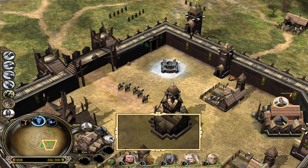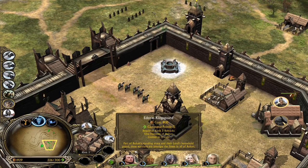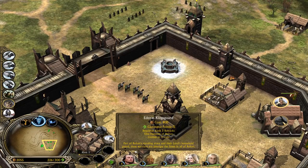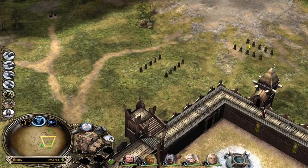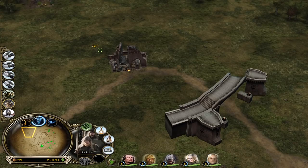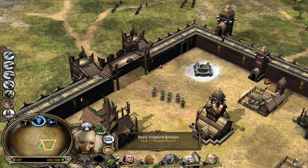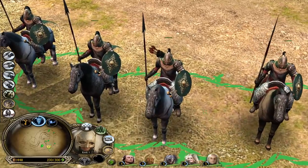Now we are able to recruit some of the Edoras units. Level three barracks required - not level two! So we have to sacrifice some units. Ladies and gentlemen - the Royal Guard battalion, the elite cavalry units from the Rohan faction. They are looking like this.